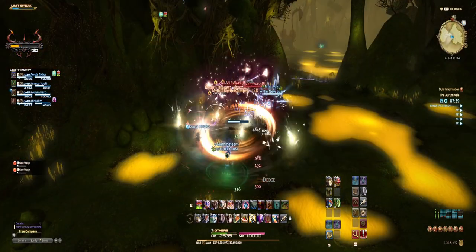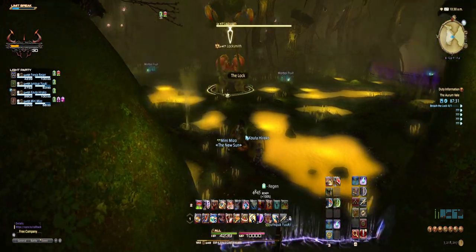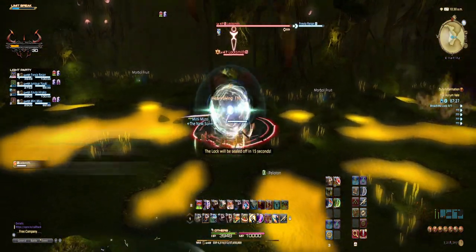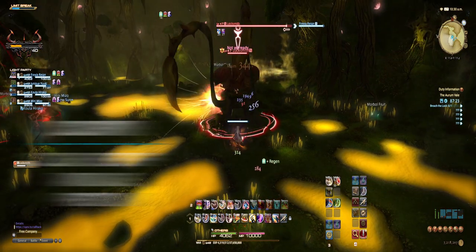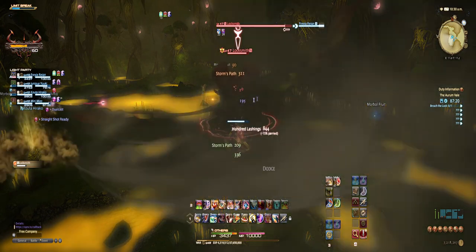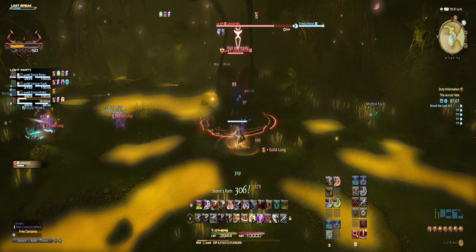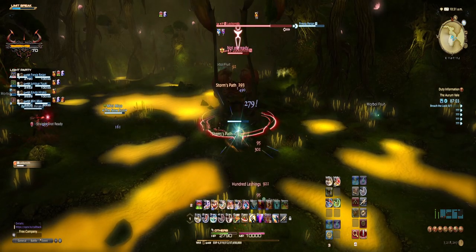Once you have cleared a path, you are met with the first boss very early on. Boss number 1 is Locksmith — random name for a plant, but I like it all the same. Start the fight as normal with a tank gaining the enmity and facing the boss away from the party. Eagle eyed players may have noticed the Morbol fruit in this area. Periodically throughout this fight Locksmith will debuff you with Gold Lung. At 2 stacks ideally, or definitely at 3 stacks, eat a Morbol fruit to clear this debuff.